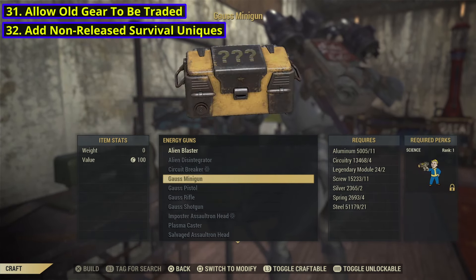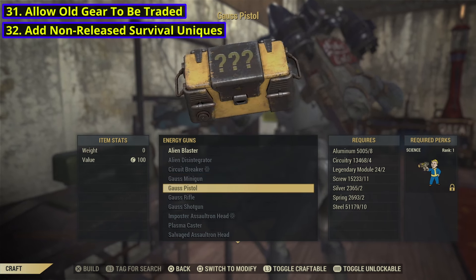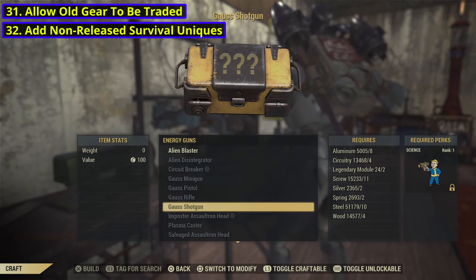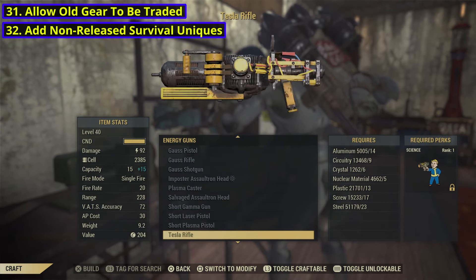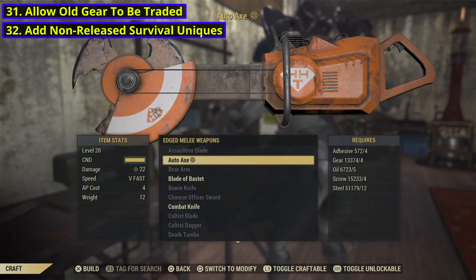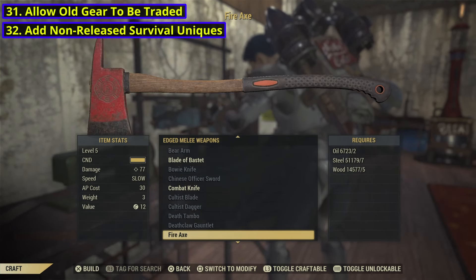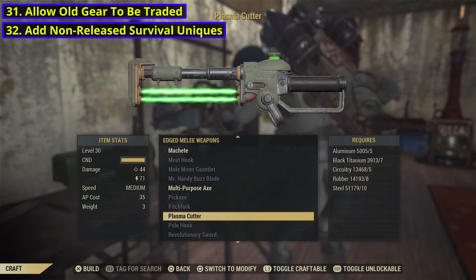Also, with number 32, I would also like to see the non-release survival weapons come back, because there are actually quite a few uniques that are just not available anymore, and some of them are actually pretty good. I think it would be cool to see those just thrown into daily ops or expeditions, or events if they have to.